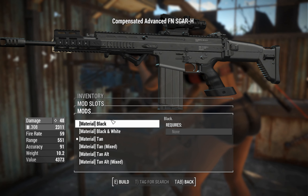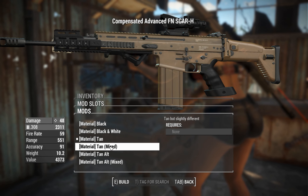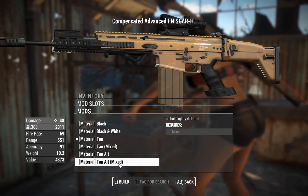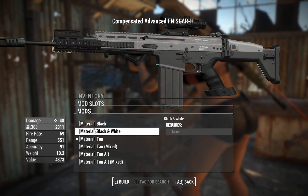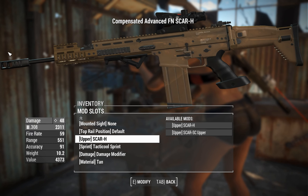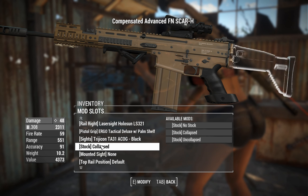You can also change the materials — black, black and white, Go Pies, tan, tan mixed, tan alt, and tan alt mixed. You can have a cool sort of black end on that weapon, but I don't know, this is not how I envisioned my Scar HSV to be looking. I guess that's what we're going to be using. I've made the Scar ugly — I've done the impossible.